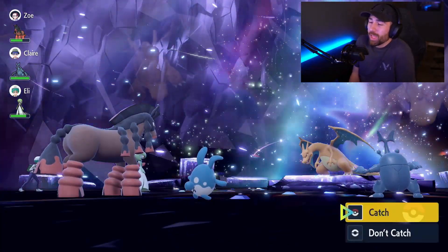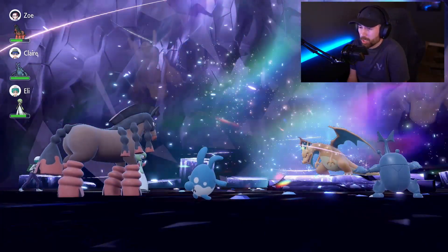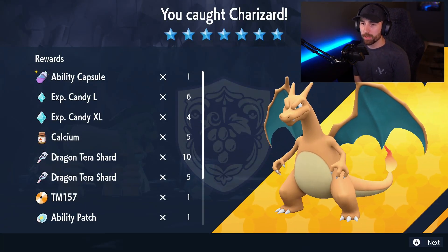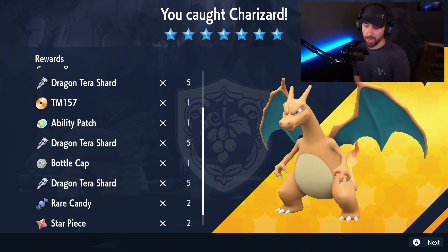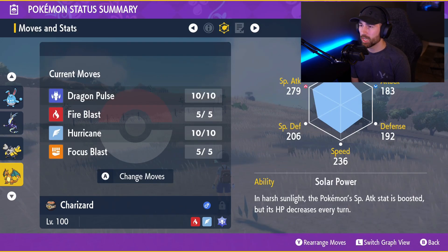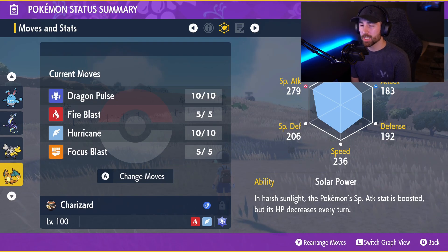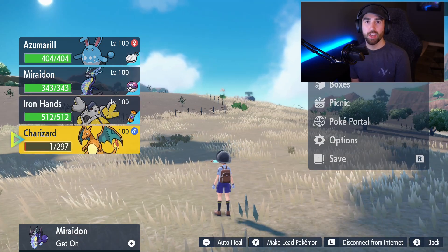Second attempt — solo with Azumarill, Play Rough and a Shell Bell. We caught him in a luxury ball. The rewards include an ability capsule, large and extra large candies, calcium, dragon tera shards, TM157, an ability patch, bottle caps, rare candy, and star pieces. Charizard is level 100, Fire/Flying type with Dragon Tera type, with moves dragon pulse, fire blast, hurricane, and focus blast. Note: you can't use him in raids and you cannot trade him. That was a lot easier than I thought!